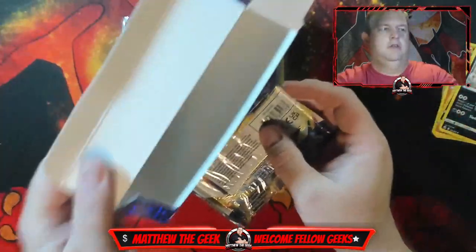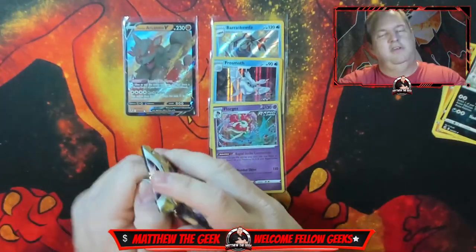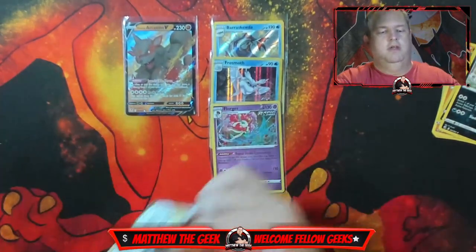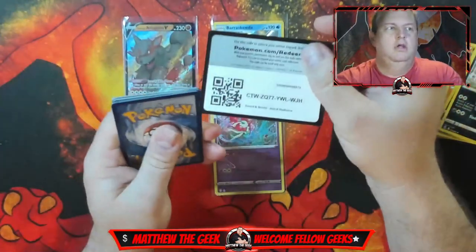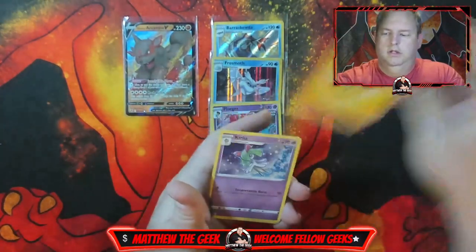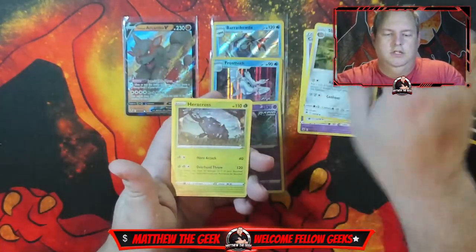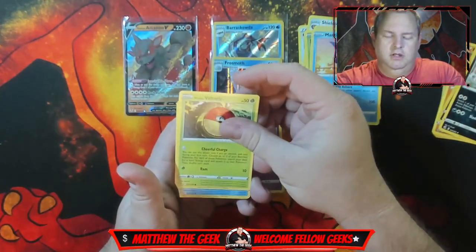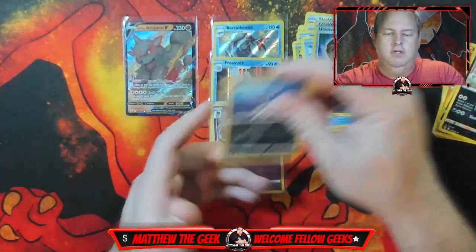Alright everybody, as you can see that's the last pack — Astral Radiance. So no vintage pack, everybody, sorry. But we still have a chance at some really good stuff in Astral Radiance — some radiant cards, maybe who knows. We have Curlia, Cancelling Colune, Sheldon, Helicos, Teresa, Mantine, Hisswain, Voltorb, Basculin, reverse hollow Unidentified Fossil, and a regular Hisswain. Overkill.